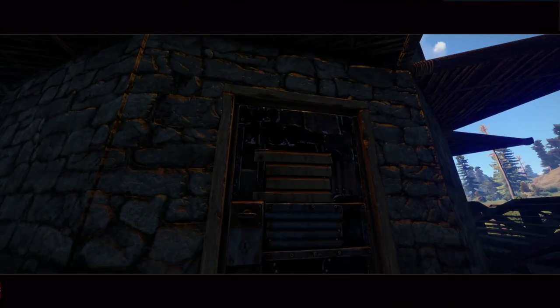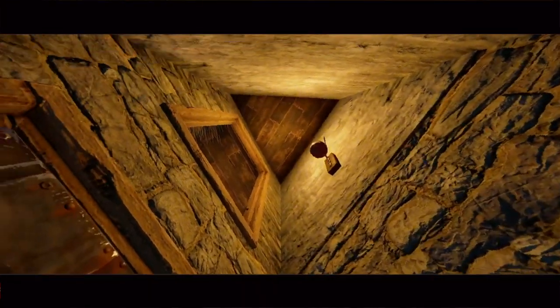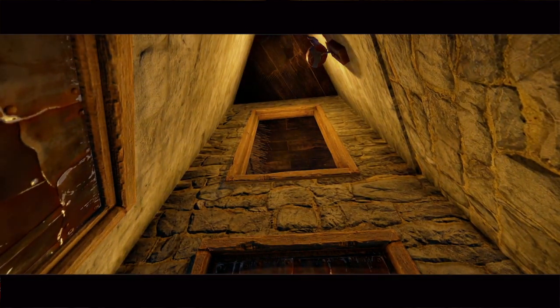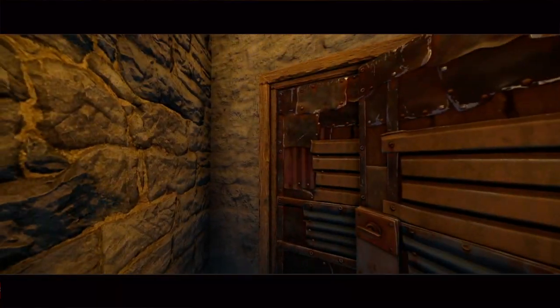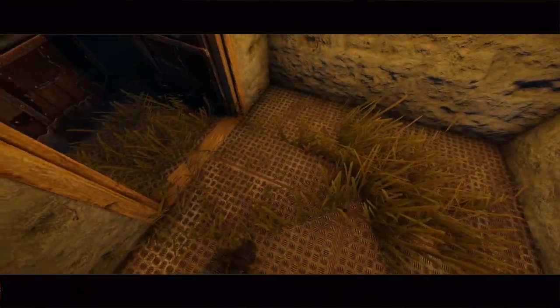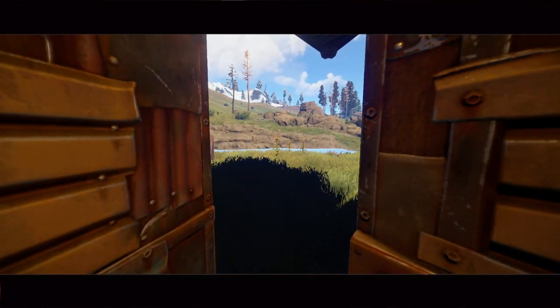Alright, coming into the base. The basic setup that I have is — first in the airlock, you do have a fireman's chute. I really suggest putting a door on the triangle instead of the regular square floor, because you will be able to have the airlock defense.